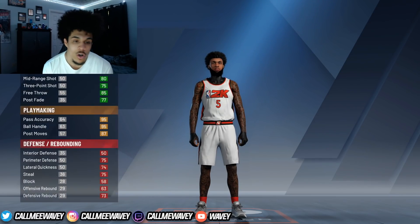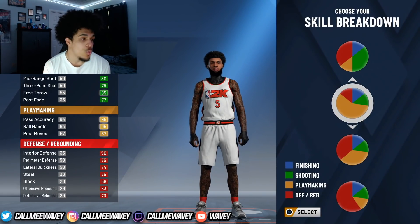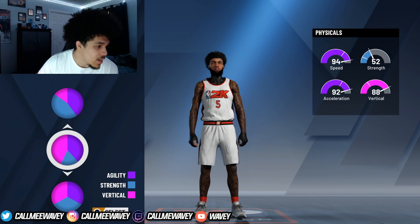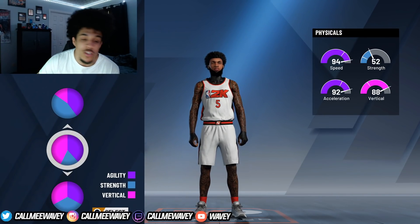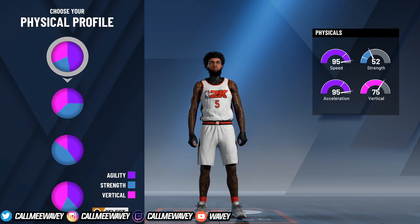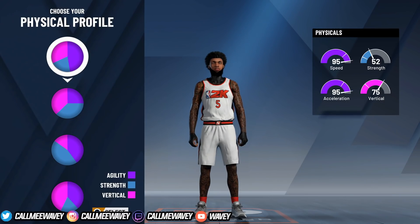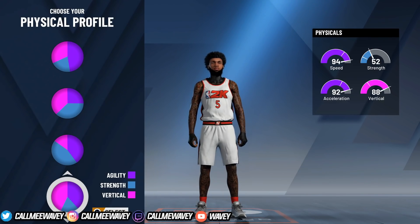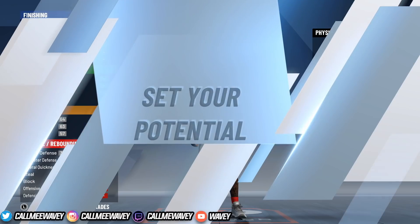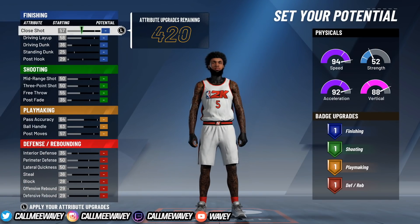You want to make sure you're a point guard - none of the rest matters. You're going to go with the pure playmaking pie chart. I'm gonna take my face cam off so I can make sure I don't cover anything. Looking at the first pie chart, it is speed - you're going to get 99 speed and 99 acceleration with this, but your vertical is not going to be as good. So we're going down to the one that gives you 99 speed, 99 acceleration, and also a 96 vertical - we're going to click on that pie chart.